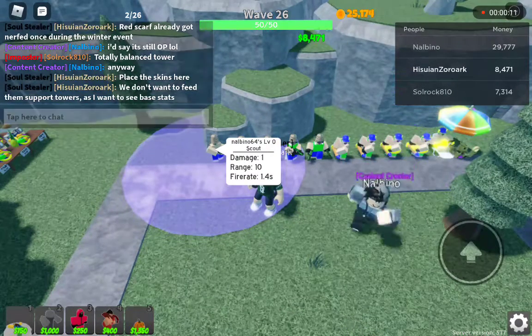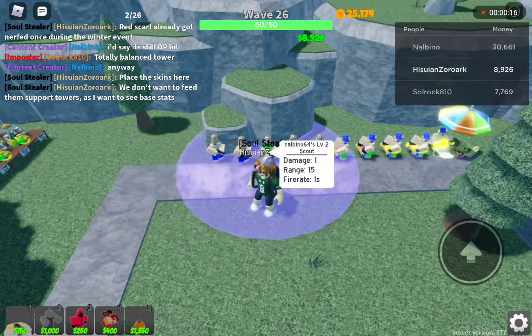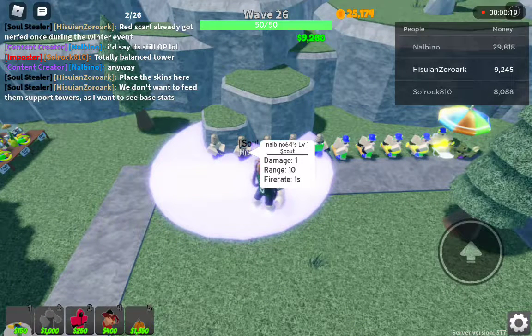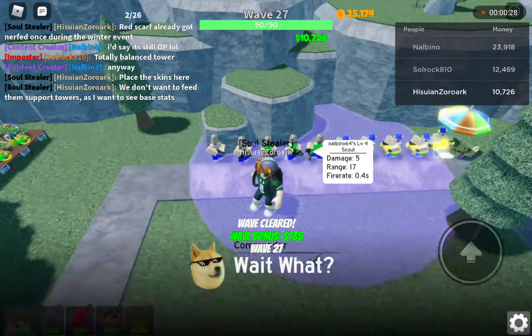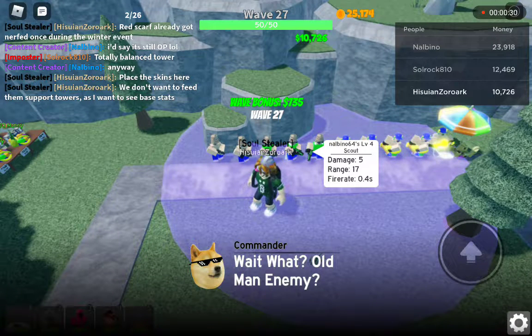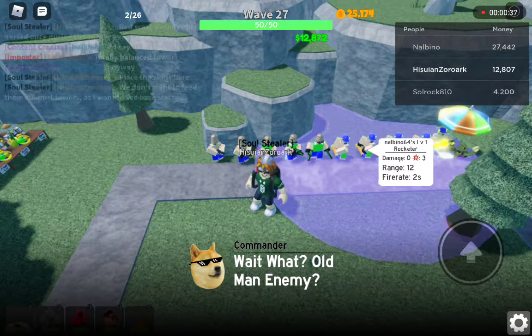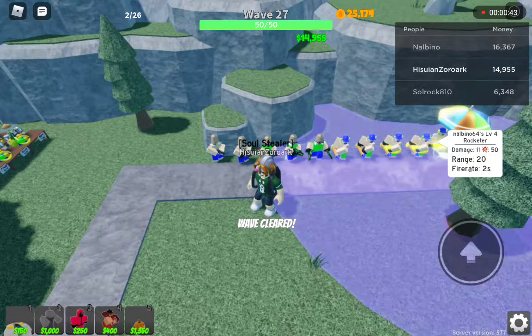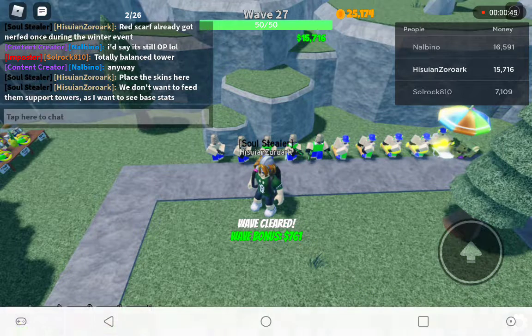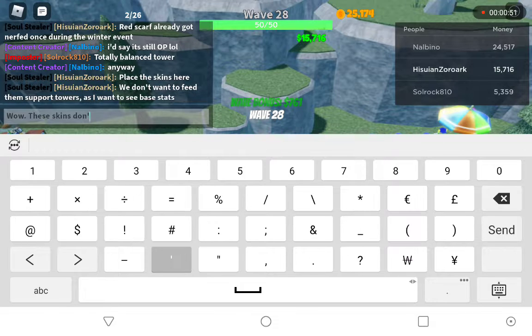The base summer scout does one damage per 1.4 seconds with 10 range. Level one just has one fire rate and five more range. Then two more damage and two more range, then two more damage and better fire rate — same stats as the regular rocketer so far. Skins don't even buff.